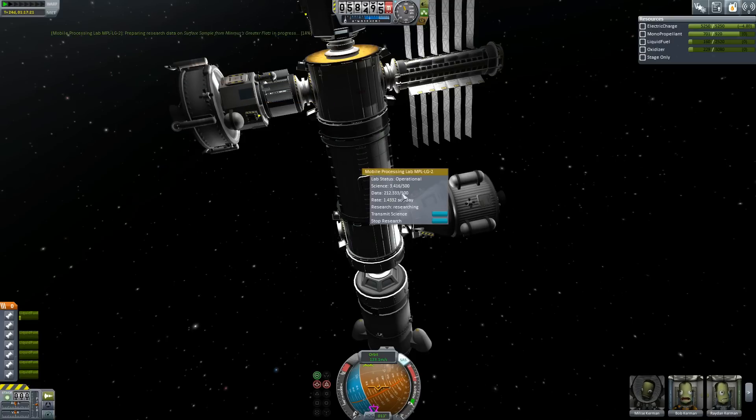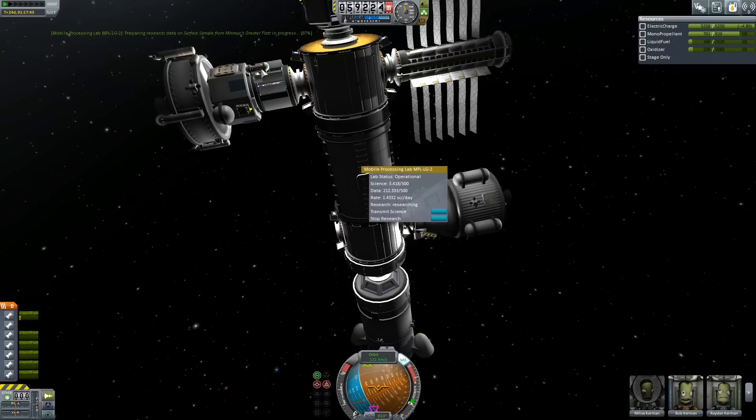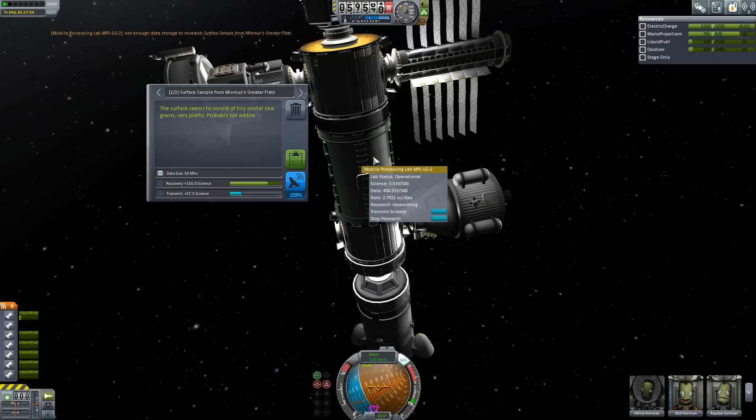Now what's the lab producing? It still hasn't been added yet. Still saying 212. Whatever — it'll get there eventually. Let's get some of the other science done. Let's review the data in the Mystery Goo. We could transfer it back but we'd only get 25% of it, so that's probably going to go into the science lab. Oh, now it's updated — we've got 400 science in there. We're up to 2.7 science per day.